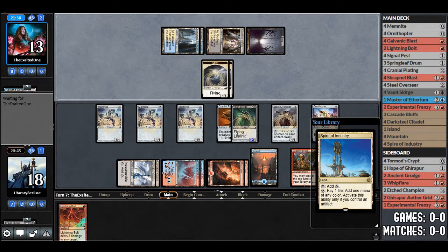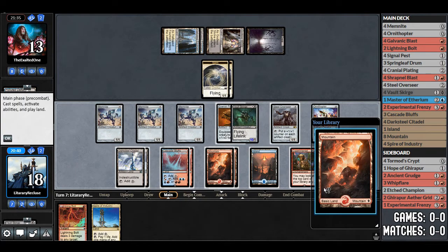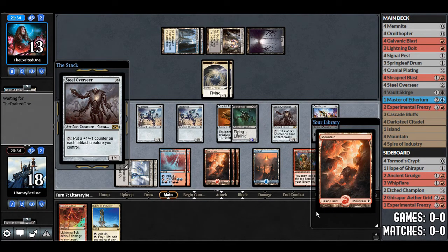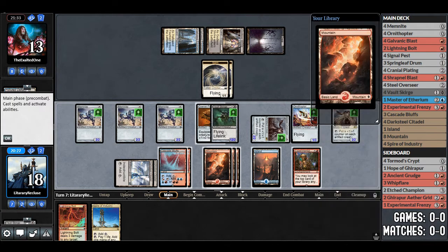They do have another Lingering Souls — there we go. Double Lingering Souls, normally not winnable. Two lands hit — yikes. We don't want to start with a land. Steel Overseer — fantastic, we'll play that. Yeah, hitting lands like that is what's gonna hurt us, but we'll put counters on everything.